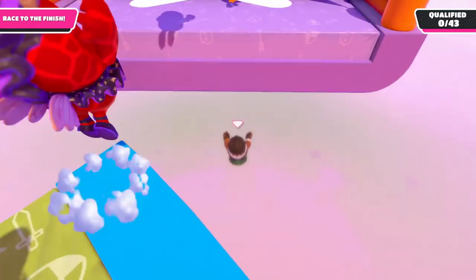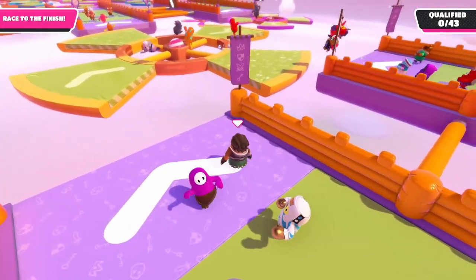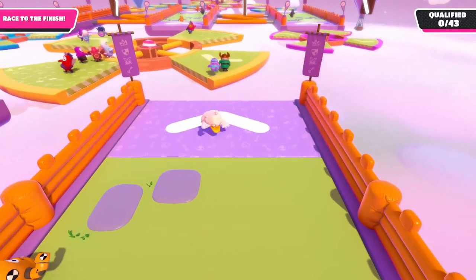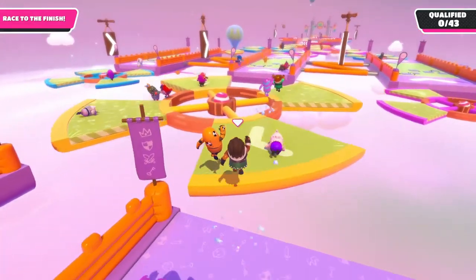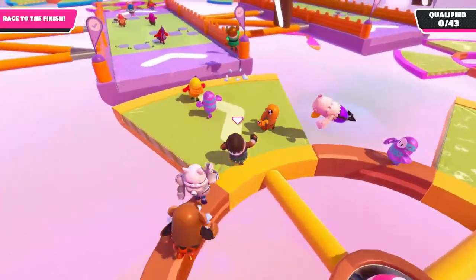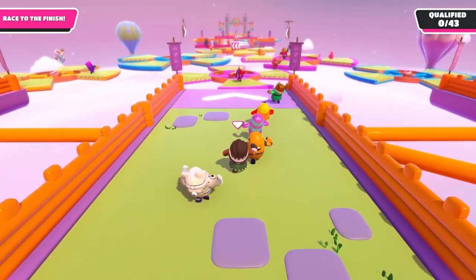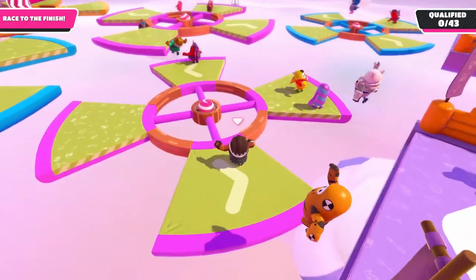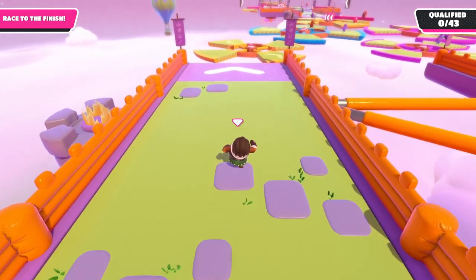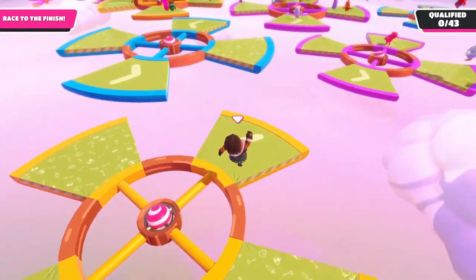If you jump too early from a fan and bonk your head on a checkpoint platform, you can usually activate the checkpoint just like on the level Seesaw. The next couple of sections is pretty straightforward as long as you don't get knocked off. Becoming confident at walking between the fans can be a very good way of ensuring qualification. Small fans in the third section have smaller beams so it is much harder to walk between them. Instead, consider jumping between the platforms as the gaps are also smaller.